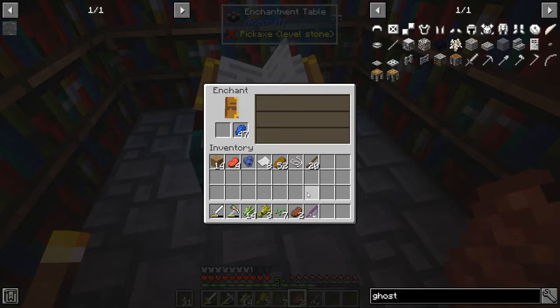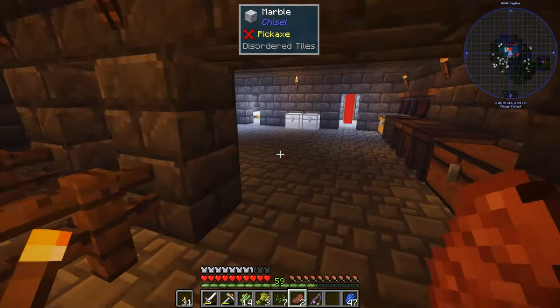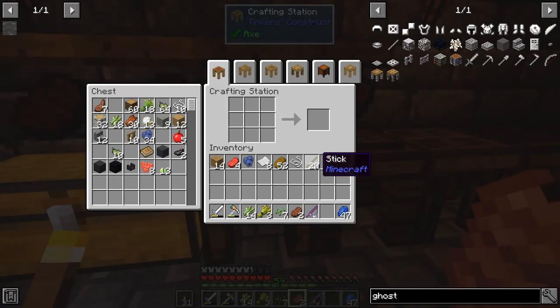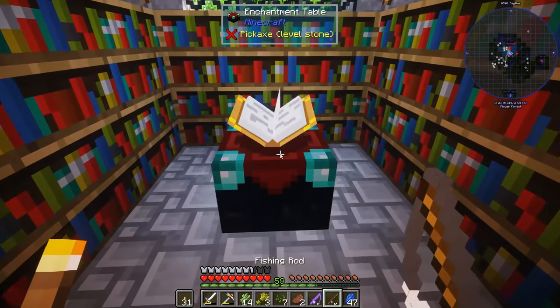Unbreaking 3 and something else. Oh my gosh look at that — we get Luck of the Sea 2 and Unbreaking 3! That's awesome, awesome, awesome. Really all we need now is Lure. We need to enchant it to get Lure. Should I do books? I'm just going to do another fishing pole.